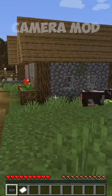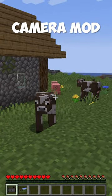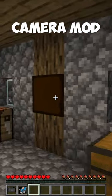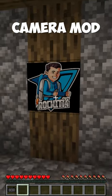Three survival Minecraft mods you need. The Camera mod adds a camera that allows you to take photos in-game and place them on picture frames to display them. You can also upload images from your computer and place them in your world.